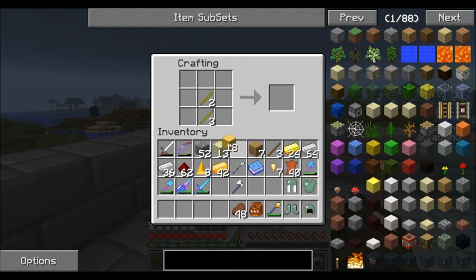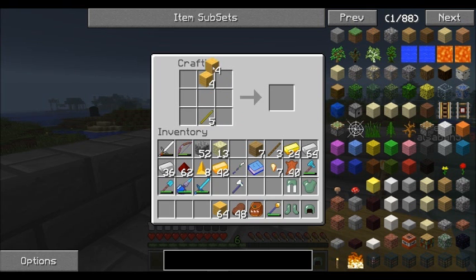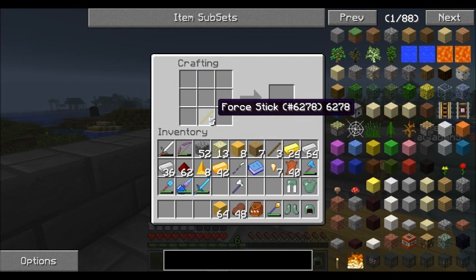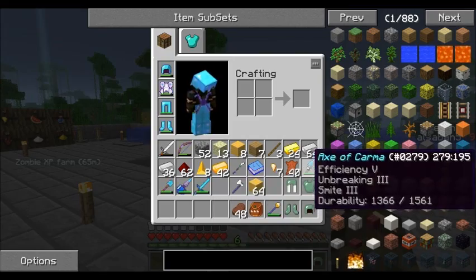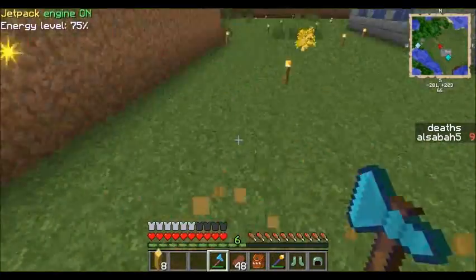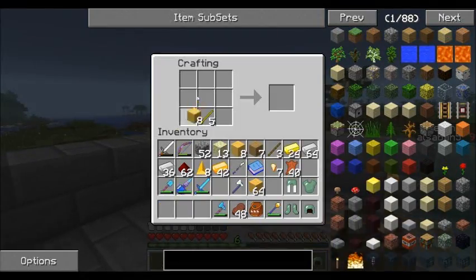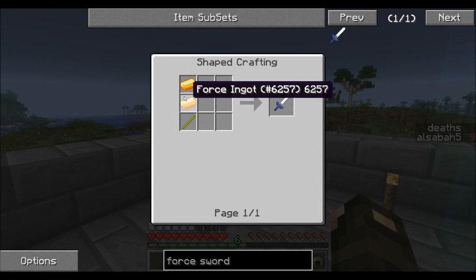Alright let's just make everything but a pick. Do you make it out of regular wood? Let's make a sword - a wooden sword. Crap, what'd I do wrong? Do you still make it out of the plank or the wood? Force sword - oh I'm an idiot.